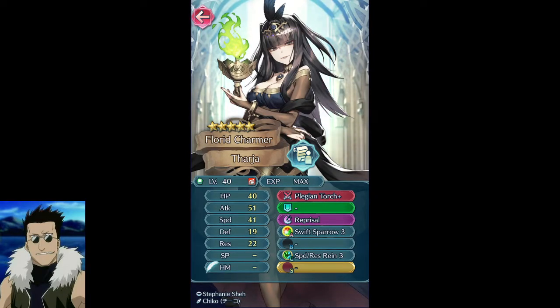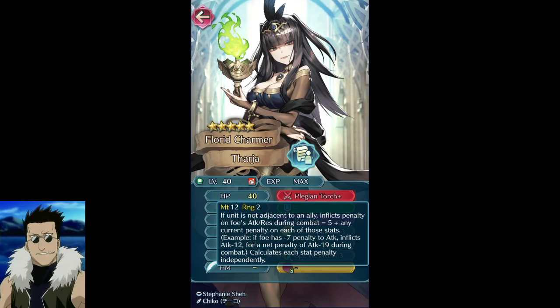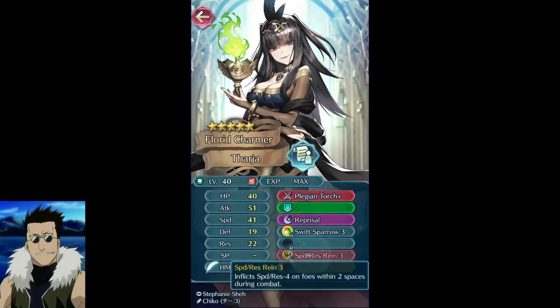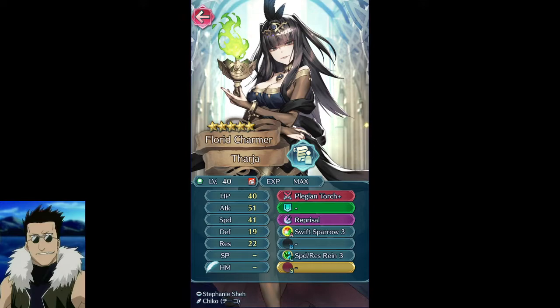I don't like this tome on her specifically — she doesn't really utilize it well because her stats are too poor. She's just going to get one-shot. She can do well on offense, but basically everyone can if you give them attack-speed push and a lull. I got kind of baited because I thought she was going to be the demote unit, but it turns out to be the bow guy — which is kind of what makes pulling on this banner interesting. I saw she only had two skills and didn't realize they were two premium skills, so she wouldn't be fodder.